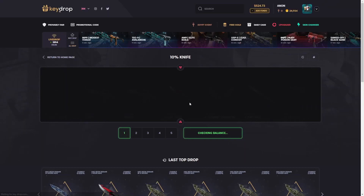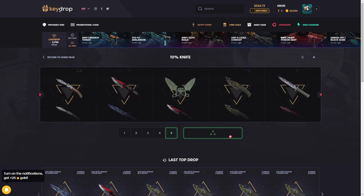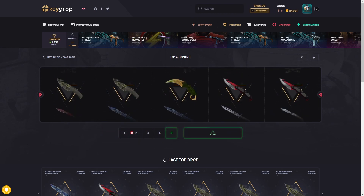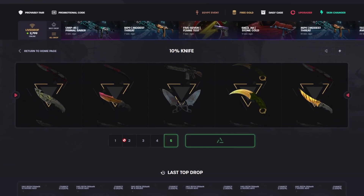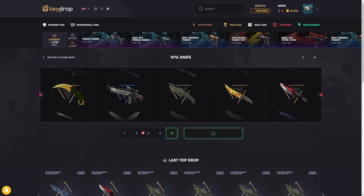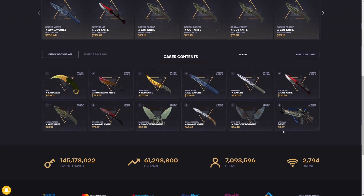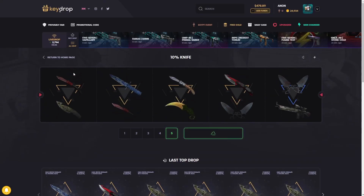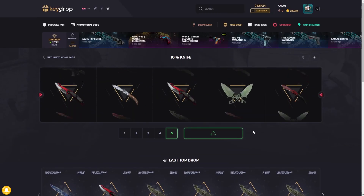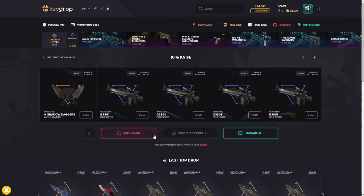Back to the 10% knife case just for a little bit. This case just boosted our balance yesterday and today and on stream, so I like this case a lot right now. Four knives out of a 10% knife case is a very slim shot, but there we go — knife right there! 73 bucks — almost made back our entire loss. It's eight dollars per open, so it's not like 20 bucks with a few two dollar items — it's all or nothing, but it's very fun. One more here; if it doesn't profit, we'll leave it.